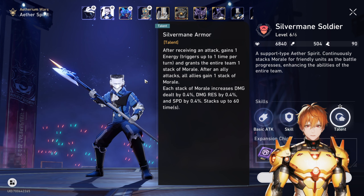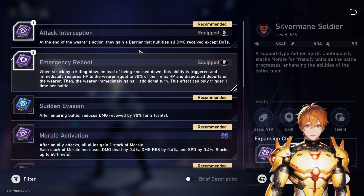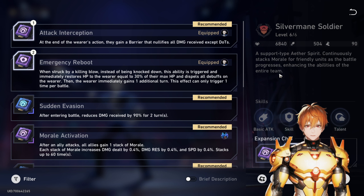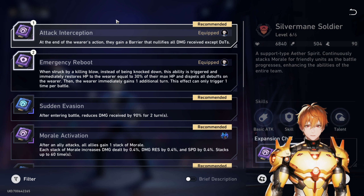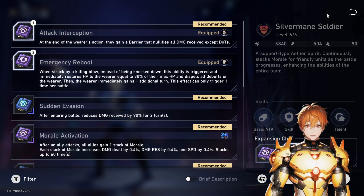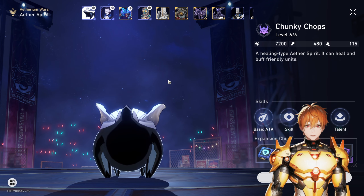Soldier is safer in my opinion than Vagrant, but Vagrant is also good and I'll go through that in a moment. For chips, I have Emergency Reboot on Soldier just in case he dies, though honestly the Trotter doesn't die with the build I was using, and the Draculion has its own revive so Emergency Reboot is most useful on Soldier. Attack Interception is also good — at the end of each action you get a barrier that nullifies incoming damage, making all three characters effectively tanky.